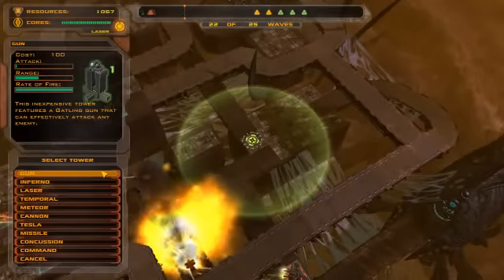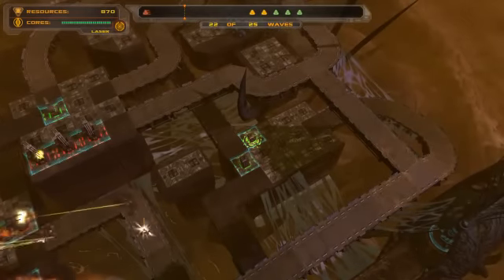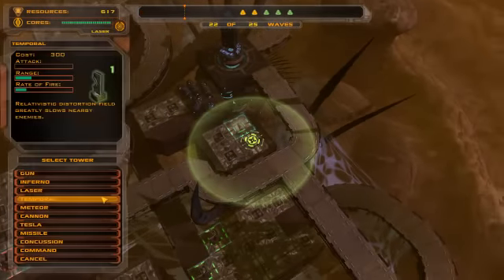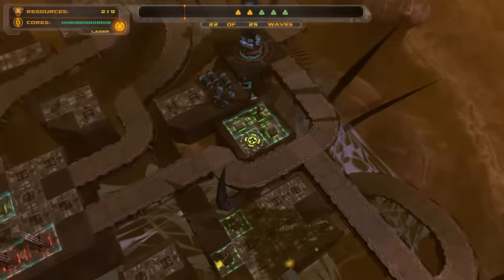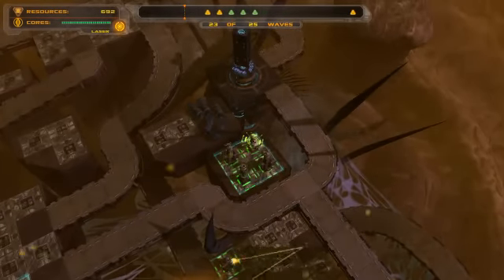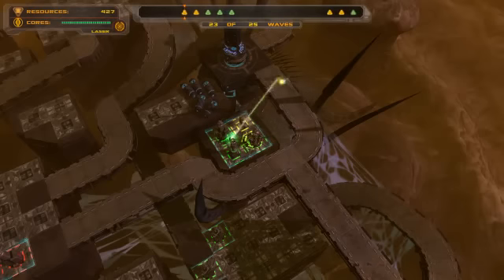Next I'm going to block off this area here — that will bring them up and around. Then I'm going to make a temporal tower, cannon tower, cannon tower, laser. So I'm going to go ahead and upgrade as needed.